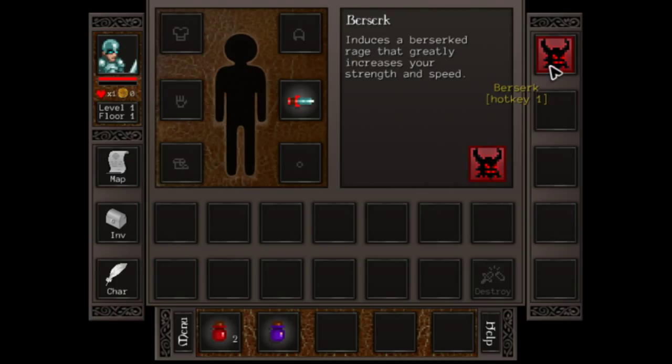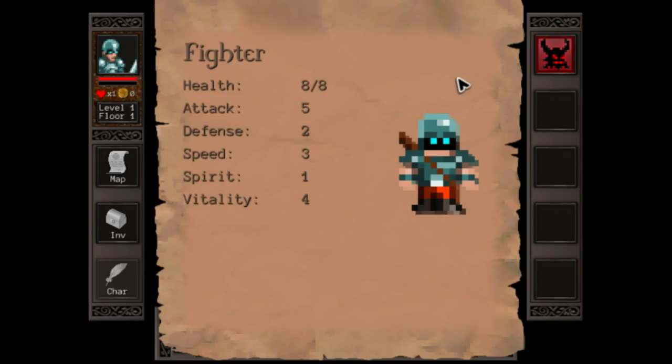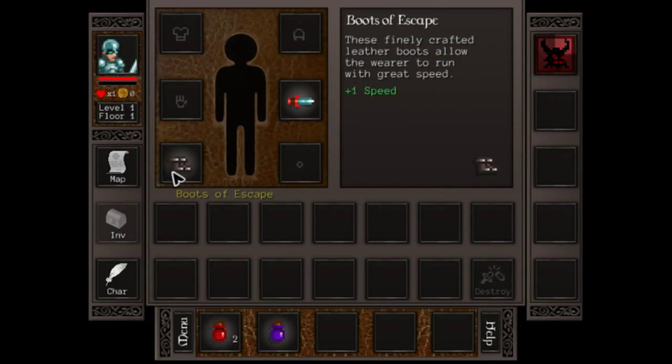Berserk induces a berserked rage that greatly increases your strength and speed. Character stats: 8 to 8 health, 5 attack, 2 defense, 3 speed, 1 spirit — Vitality. Let's see what's in this chest. Back to inventory — auto-equipped the boots, so that added one speed for me.